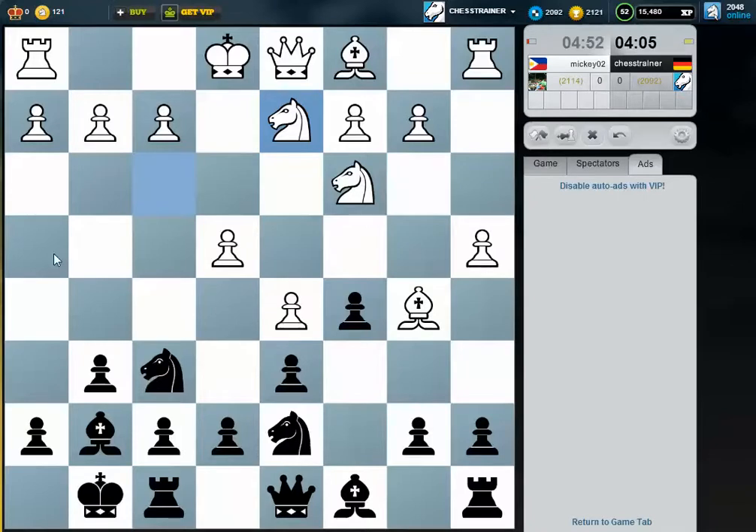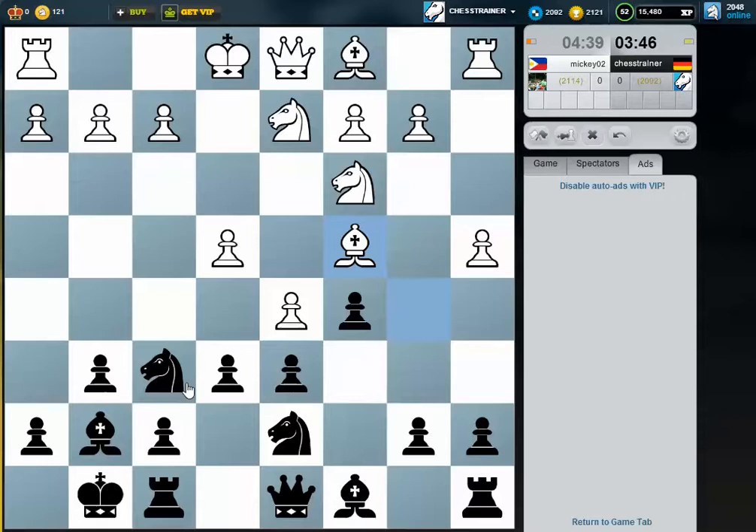What I want to do now is try to use this diagonal and open up the e-file as well. He wants to play knight c4, so it's very difficult for me to play e6 afterwards — I should rather play it now. If he takes, I always have the option to push for d5 later on, and I have a strong pawn center and the open f-file, so I'm not scared about him taking on e6.